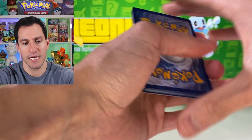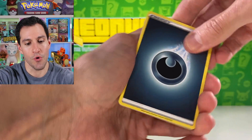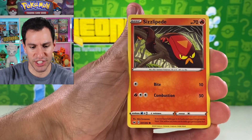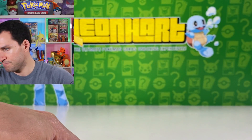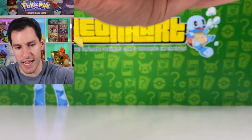Fairy energy — rest in peace for that. Chinchou, Sizzlipede, Zigzagoon, Mana Switch, and the Cyndaquil. Not too bad — at least the chest gave us some last pack magic and now we've gotten the Lapras V. Fighting energy — Bisharp, Bunnelby, Krabby — that Krabby is kind of dinged up — Mudbray, Hoothoot, Pincurchin, and Ninetales non-holo.